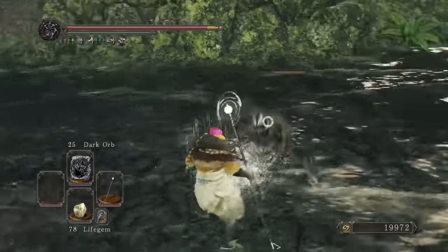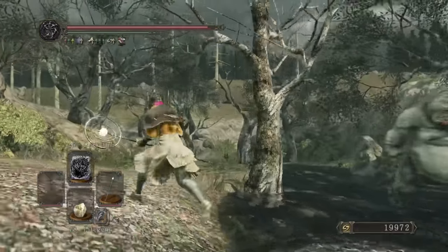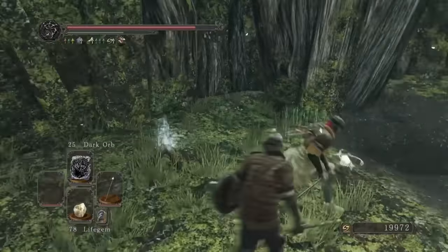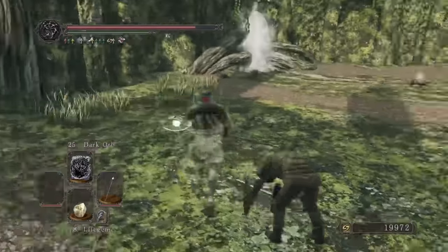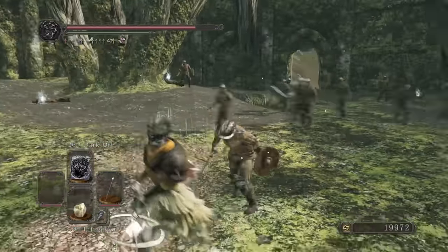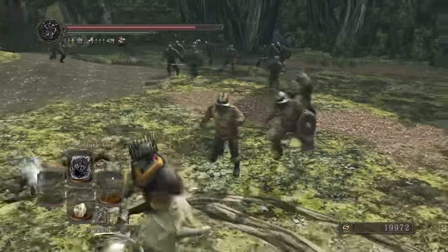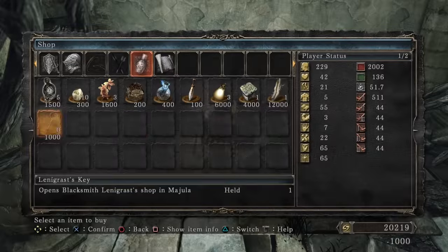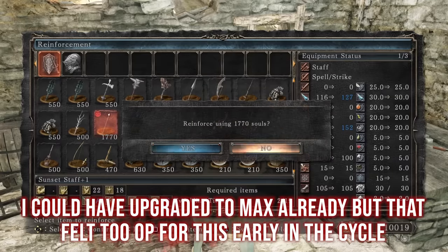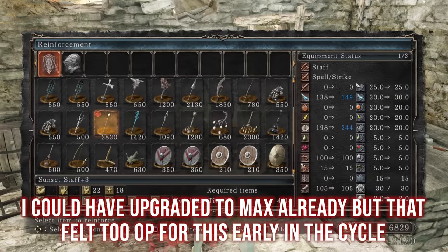With an unupgraded staff the damage isn't that good but it's going to get a lot better, trust me. To keep my mind active during this never-ending saga I ran around this area, aggroed all the enemies, got footage of them all chasing me, and then made a video critiquing Dark Souls 2 for having too many ganks and being unfair. We buy Melentia's stuff, unlock Lenigrast's shop and upgrade our staff to plus 3 with Twinkling I had on me.